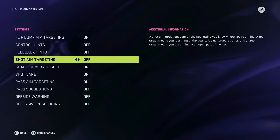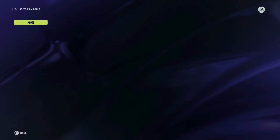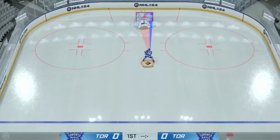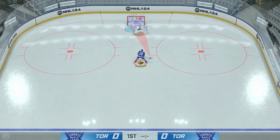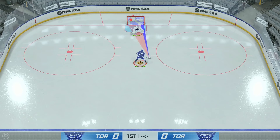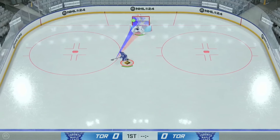Here are the on-ice aids. As I go into practice mode, you want to make sure shoot aim targeting is on — that's the most important one because that's going to show you the little dot in the net. When you come in, you see me wiggling the right stick — that's your deking stick, that's not the one you want to wiggle. The left stick is moving that blue dot. When the goalie's in the way, it's red. When it's blue, it kind of has a hole. When you see it go green, that's an empty space. The goalie can still get there and make the save, but that is how you move the left thumbstick around and aim it.